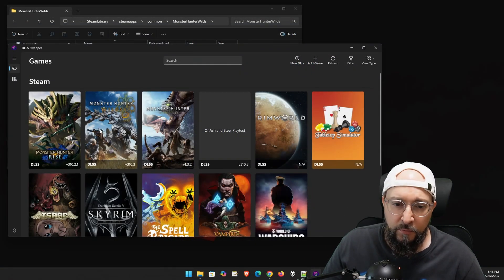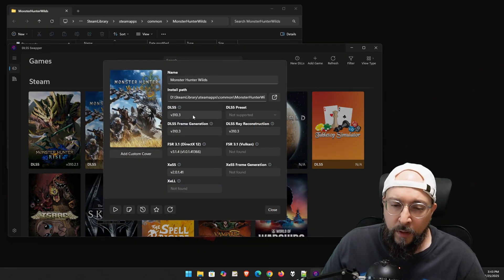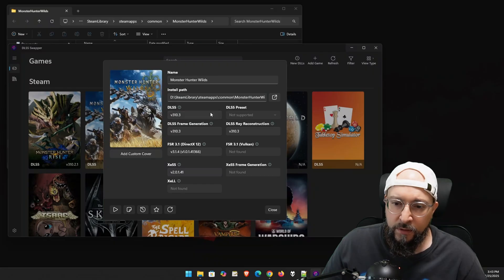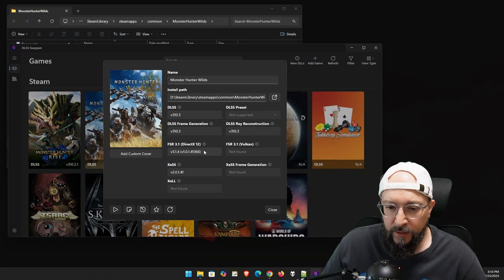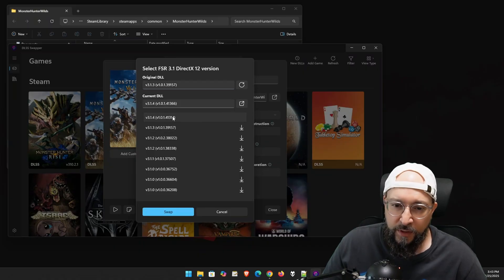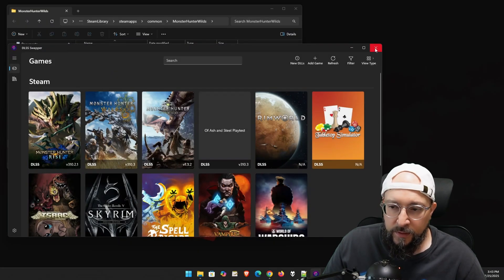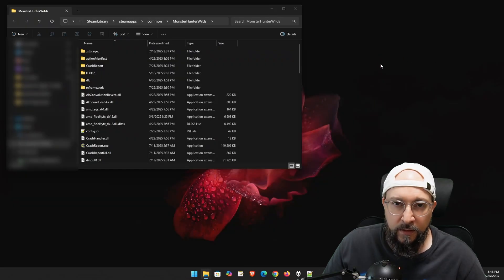I usually do this just to make sure that I am running the latest binaries — the upscaler binaries for each of these. I'm going to be using the built-in FSR option and I want to use the latest FSR version, so I'm just going to click on this one. It's super easy — you can just click on swap and basically that's it. As you can see, I've already updated all of my binaries. Just close out of this and exit out of the DLSS Swapper window.